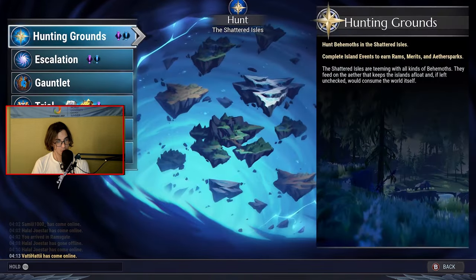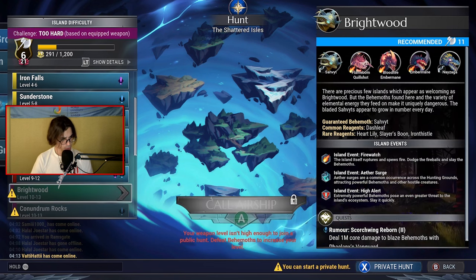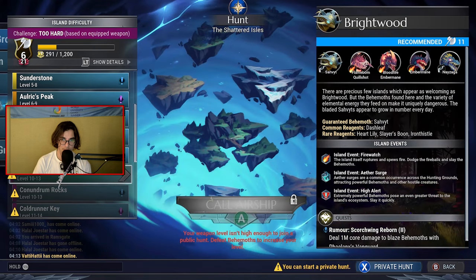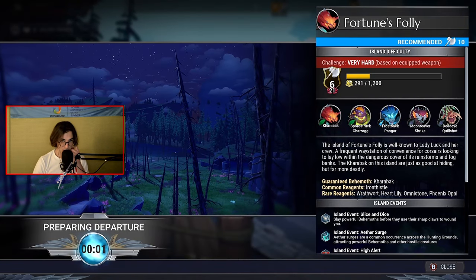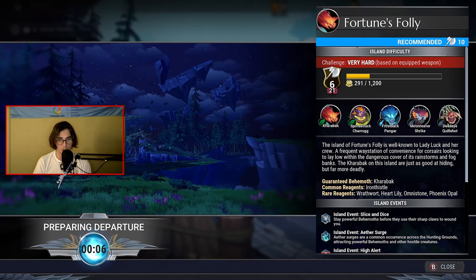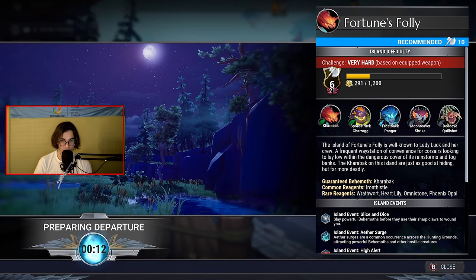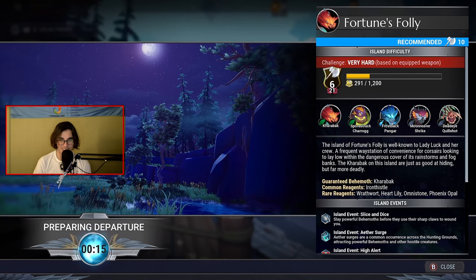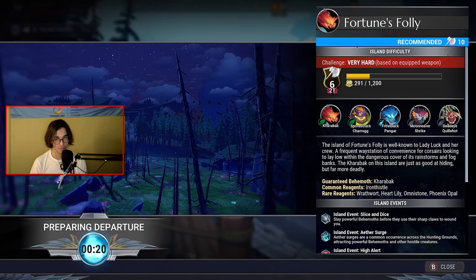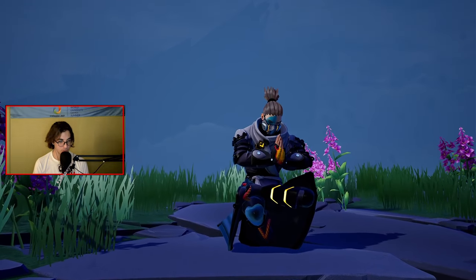For cells we've got: Aetheric Equipment, Berserker, Catalyst, Scanning, Spreader, and Spotter cells — that's the full build. Now for testing, we're going into some Huntgrounds. Let's go to the Fortress Folly, which is a level 10 Huntground. We're currently level 6 on the X. We're going to encounter the Kharabak, the Sporestruck Charrogg, the Moonreaver Shrike, and the Deadeye Coldshot.